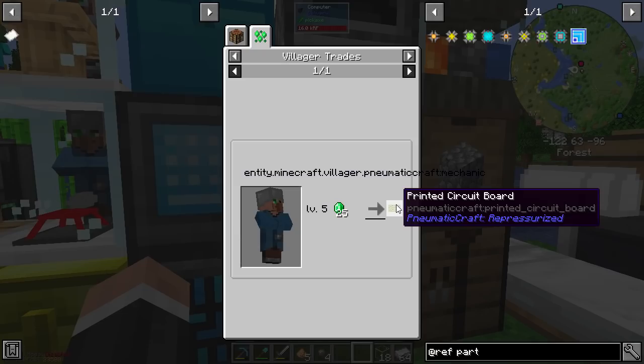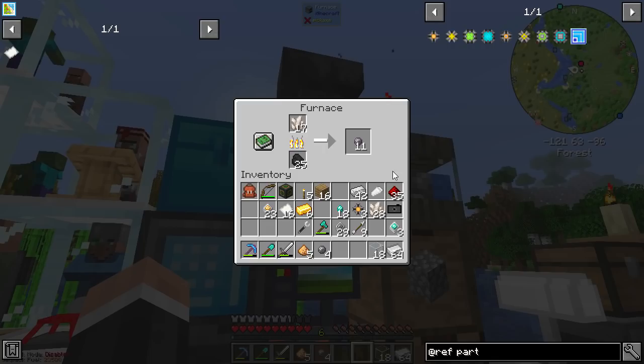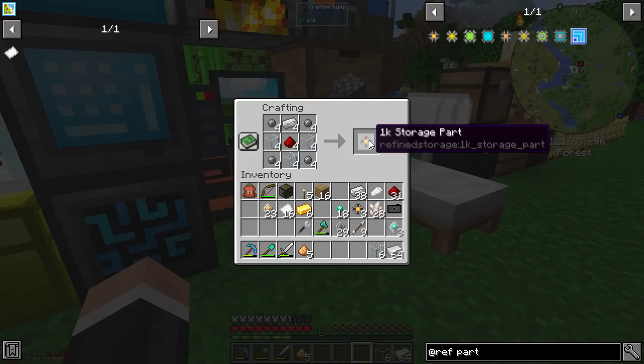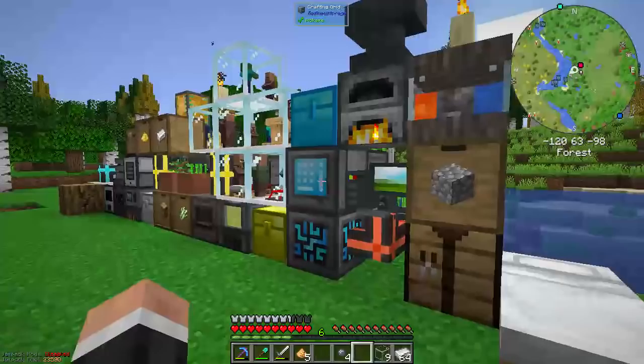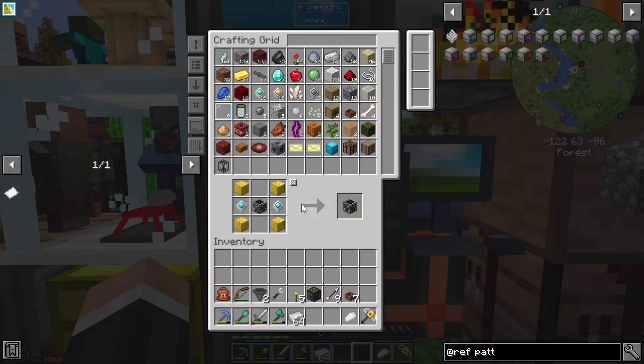Well well well - this changes things! We can buy printed circuit boards from the villager! That is actually quite interesting - that would be quite nice. How many more can I make? I need just enough to get another one of these. I need to figure out how this guy works so I can get more emeralds, level this guy up, and maybe get ourselves some of those printed circuit boards.